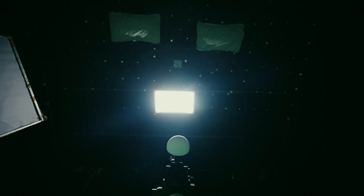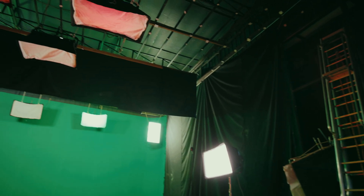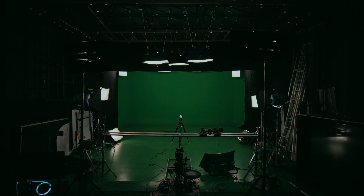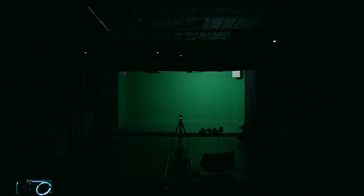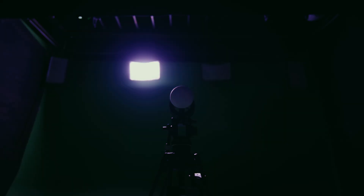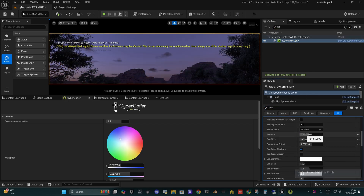With CyberGaffer, all you need to do is set up your lights around the green screen like a cave lighting structure, managing to cover all the areas of your green screen. Calibrate once and that's it. From that point on, you never need to touch a single physical fixture anymore. Any lighting changes you make inside the Unreal Engine scene, the real-world lights respond instantly. It's like the scene is lighting itself.